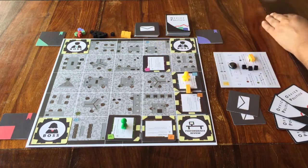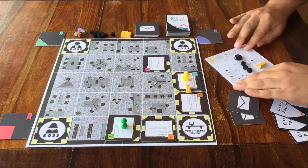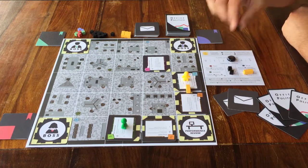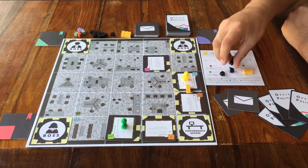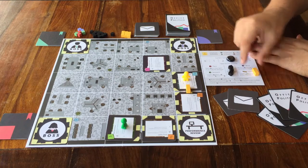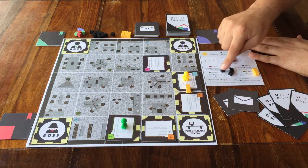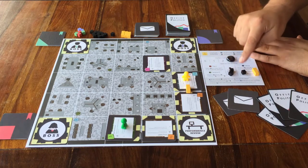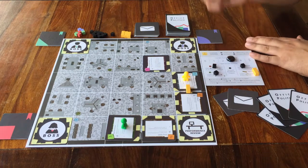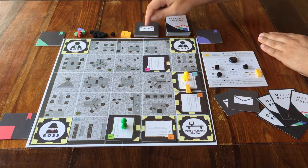Next, how do you play the game? What do you do when it's your turn? When it's your turn, you can use these black cubes on your own player board to do actions. And all the actions are there on your own player board. Just slide a cube to an action, and then do it. Once you have no more cubes to assign, or you don't want to do anything else, you end your turn by maybe taking some cards.